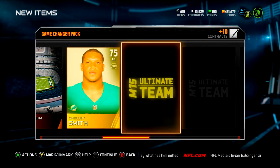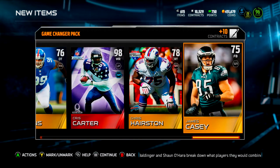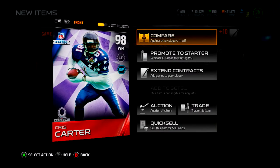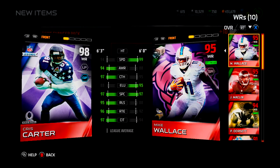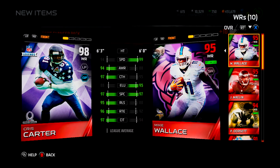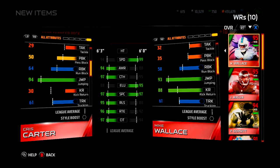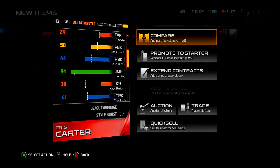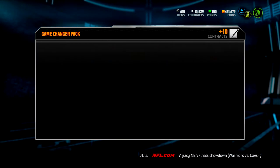Not looking much nicer — oh my lord, whoa, what was that? There's our first legend pull ever right there! Chris Carter. Let's check him out — maybe this was worth that extra pack. I got a little smile on my face. He's only got 94 speed, he's pretty mediocre. Six foot three though. 94 awareness. Catching release is nice — 95. 64 run block, that's actually pretty nice. I want to say he's going for maybe a hundred thousand.